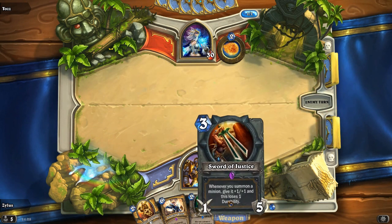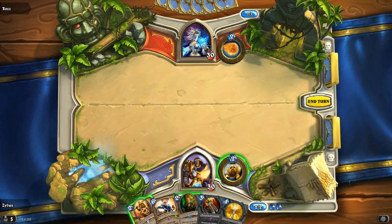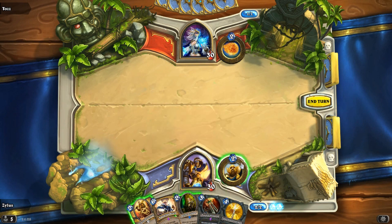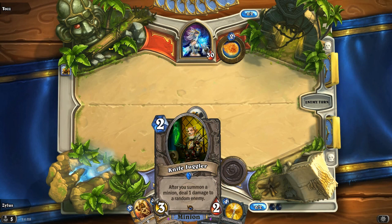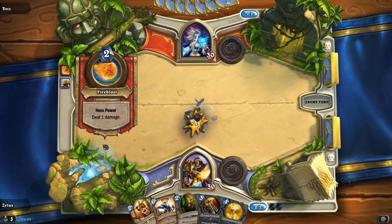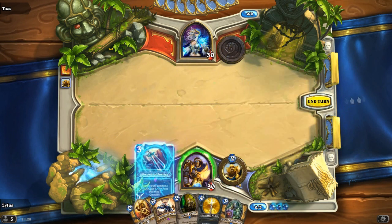Alright, first weapon you'll see - Sword of Justice. Fantastic weapon. It's an epic, so it's quite expensive, but it's gotta be worth something. I'm gonna save this for when I've got Sword of Justice out, so it will be a 4-3 and won't be as easy to kill. It's still killable with a frostbolt against a mage, but it makes it a bit harder. He's just gonna kill that minion. We'll play the Sword of Justice this turn and see what he does next.